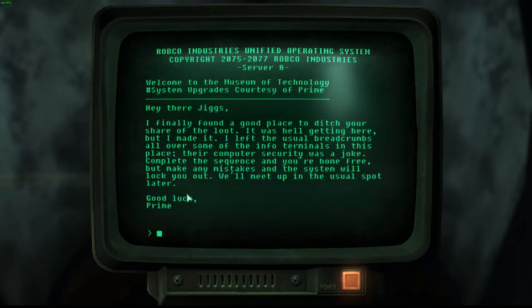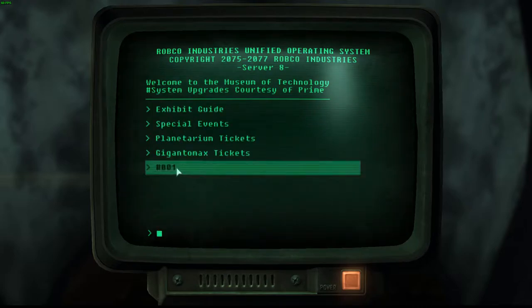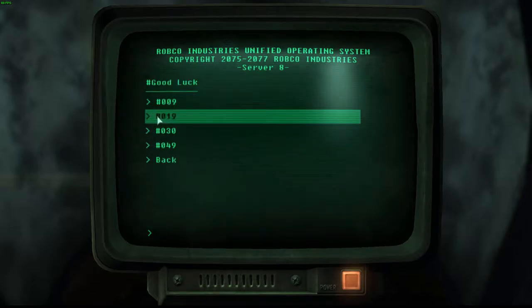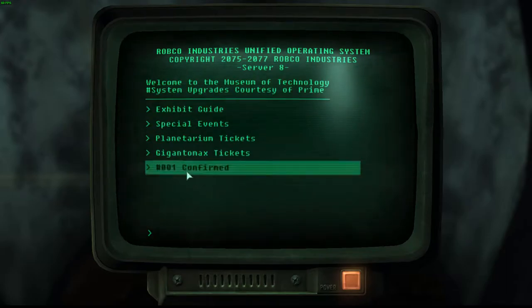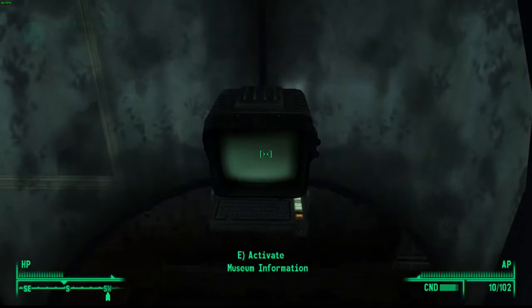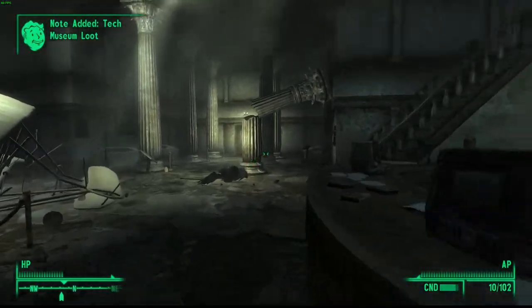There will be a little message that pops up and you just want to click. Then you'll see a number — you want to click on that and then click on the one that says 019. Once you've clicked on it, it'll say 001 confirmed. Then you've got to leave the terminal and I'll show you where to go.